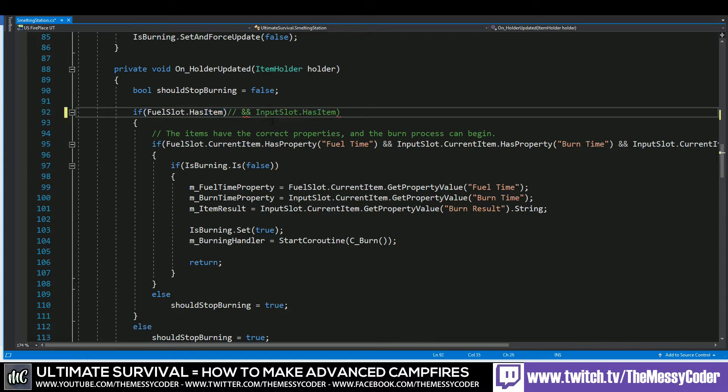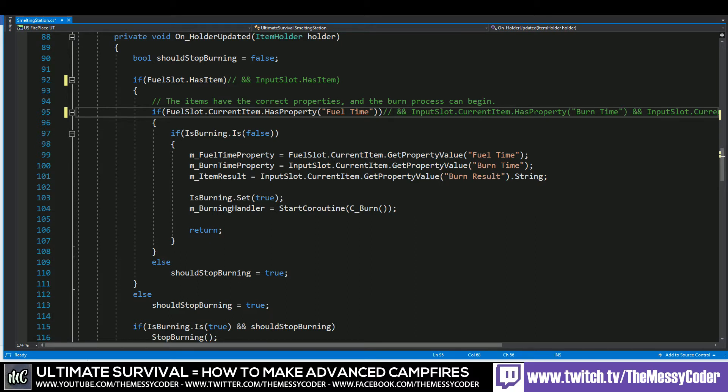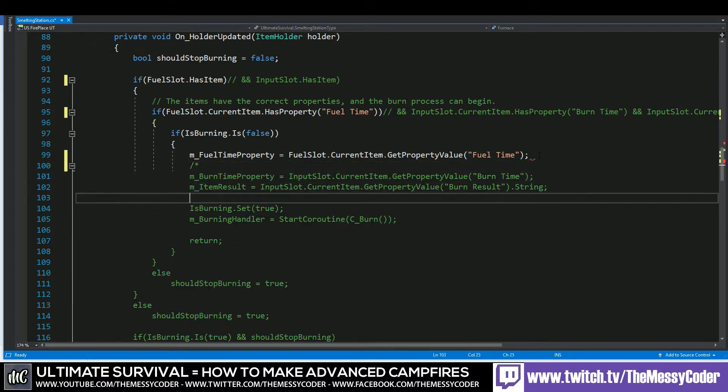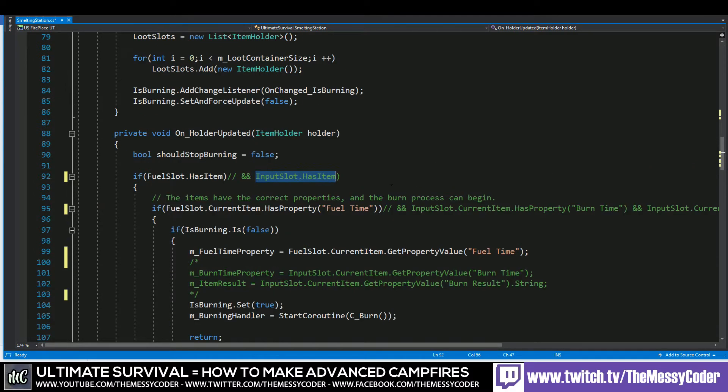We'll put a bracket in here and comment this part out with double slashes, and now we'll do the same at the close bracket. Now all it cares about is: do we have a fuel slot item, and does that item have the property fuel time? Because we've commented out those error handling bits, if it came across and tried to do this it would kick up an error — maybe we don't have anything in the input slot, so how can you get the value for something that doesn't exist? So we're going to comment some things out and use this code later.